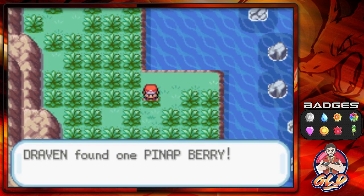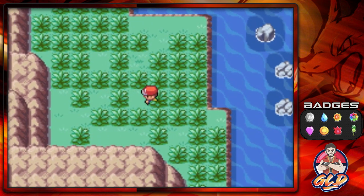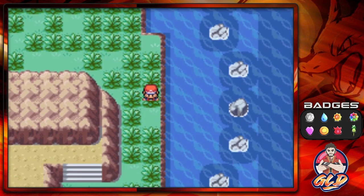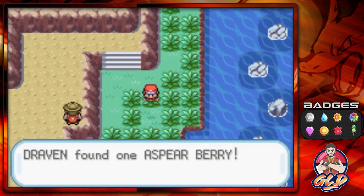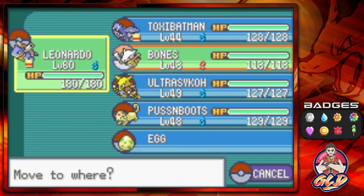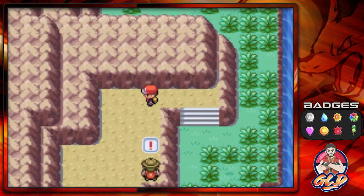Let's see, there is an item right here — we found ourselves a Pinap Berry. I'm just looking around for some items, scavenging around. There's nothing right there except right here we'll find ourselves an Aspear Berry. And yes, we are still trying to evolve Toxicbatman into its final form now that we're able to do it.